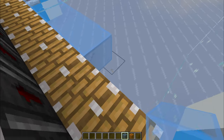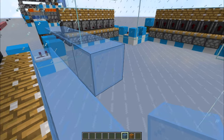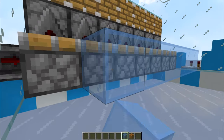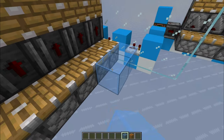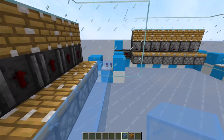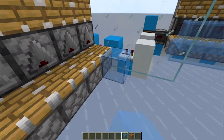After that, start placing glass on top of the pistons — just a single row for now. Now place some blocks next to the pistons; this will hold the water so it doesn't spill everywhere. Place blocks next to the piston and one diagonal like this on all four sides.